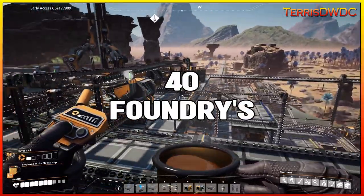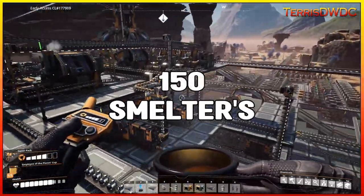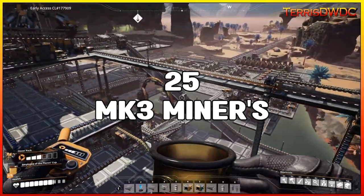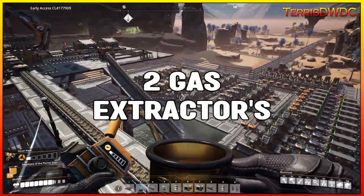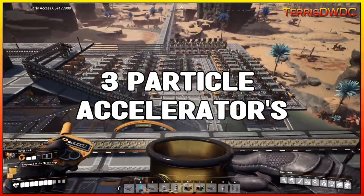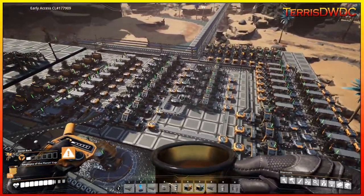Additionally, we'll need 40 foundries, 25 blenders, over 150 smelters, over 350 constructors, 25 Mark III miners, 4 oil extractors, 2 gas extractors, 15 water extractors, and 3 particle accelerators to get this all up and functioning.